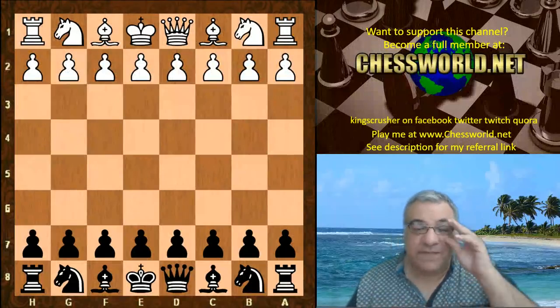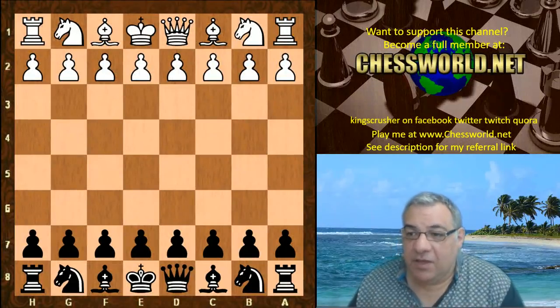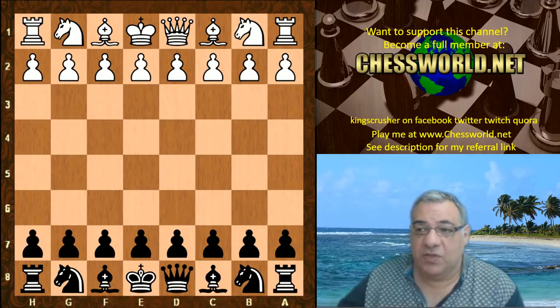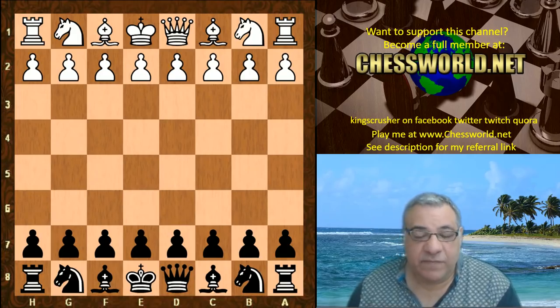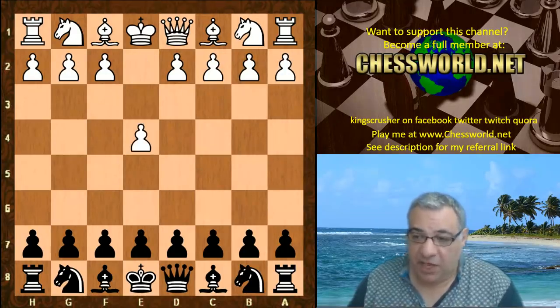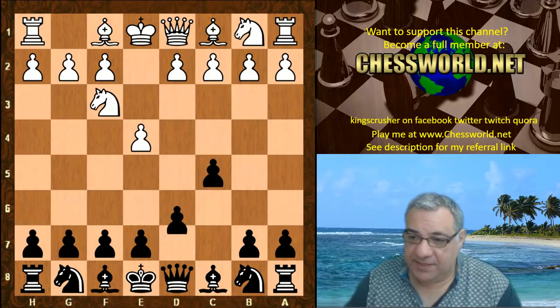Hi all. I have another fascinating and instructive game of Leela ID 11195 playing black against Stockfish 8, the Fast and Furious 40 moves per two minutes with a two second increment per move. The opening book given to both engines is the Sicilian defense.